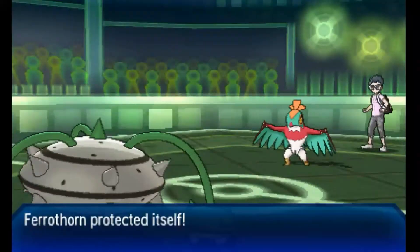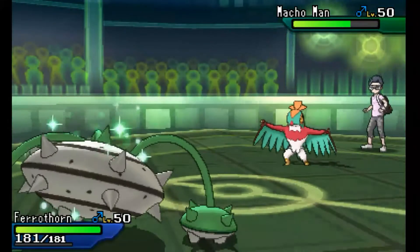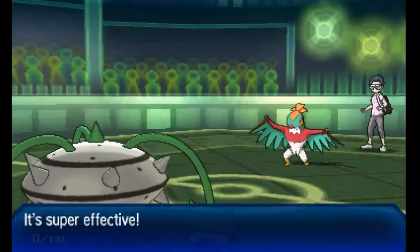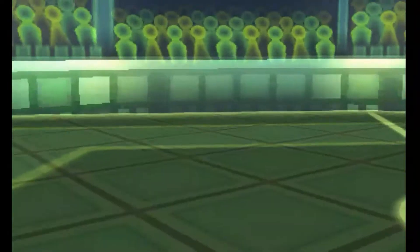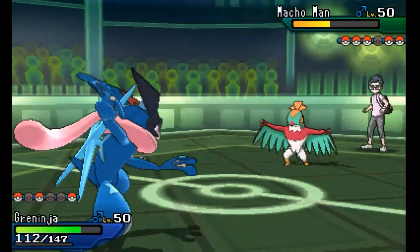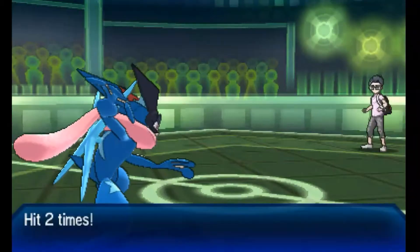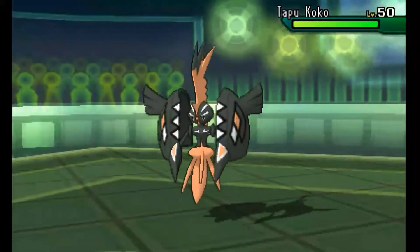I'm going to go for Protect, hoping my opponent uses High Jump Kick this time — but no, my opponent goes for Acrobatics instead. What I'm hoping is to get this thing low enough on health that my Greninja can Water Shuriken and finish it off. It might not happen that way because my opponent still has Volcanion who could take any water-type move. But after I lose my Ferrothorn, I've got a bit more damage on it. I go for Water Shuriken, my opponent stays in, and it works out. We've gotten rid of this huge threat that devastated a big chunk of my team.